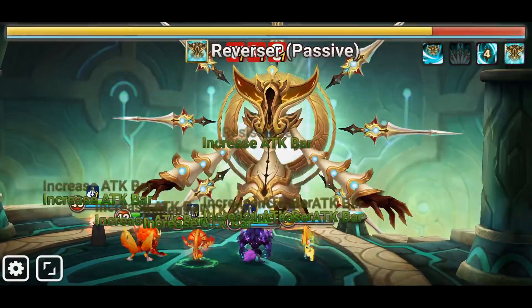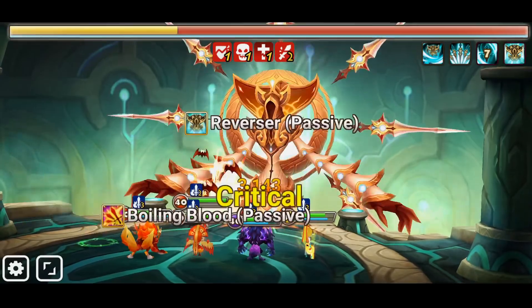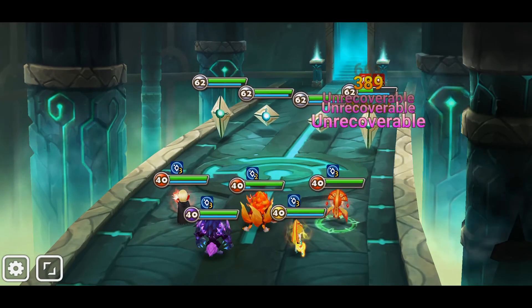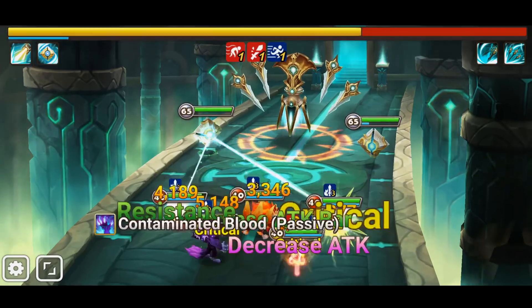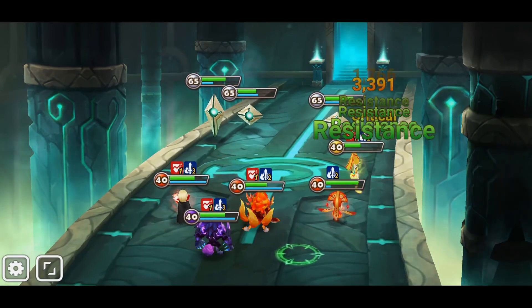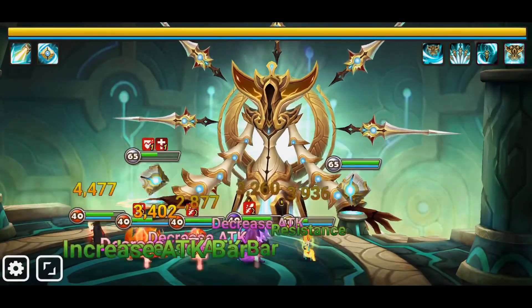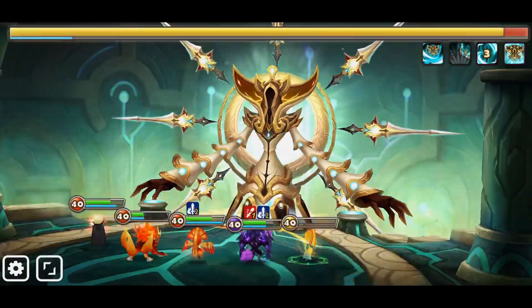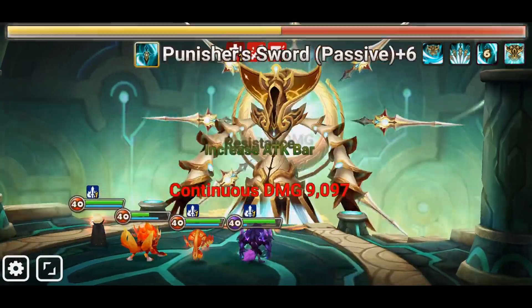Because basically the left and right crystals are giving buffs and dealing debuffs so strong that they would basically kill you. So this is why we are dealing with the crystals first, and then we attack the boss. Firstly we attack the left crystal and then straight to the right. All of this you can set up on the left side of the screen - click on settings and set the attack order at the final boss and at the mid boss.